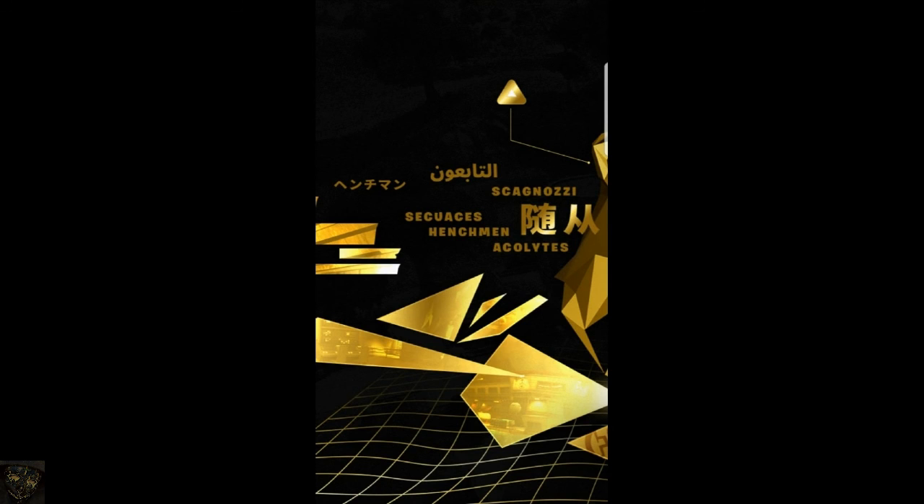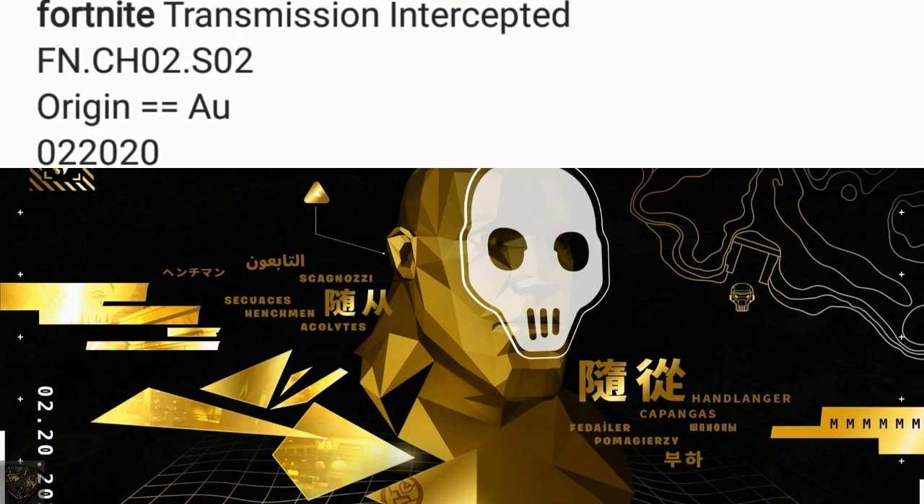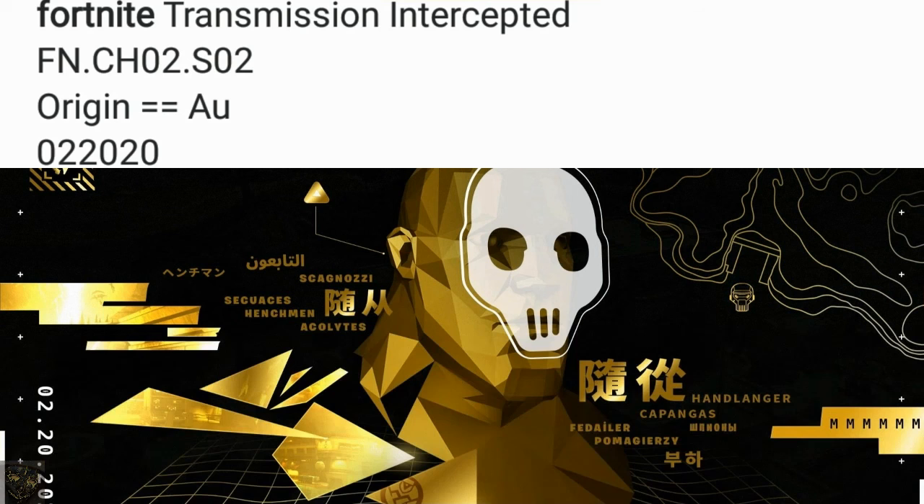There's one more thing I want to go over that has to do with the other video I uploaded earlier. I actually found this image on Facebook — shout out to the people that play on mobile. Some objects on the middle island are turning gold, which actually has to do with this upcoming season. With this teaser image, the 02-2020 is actually the date that this season comes out. But I want to discuss the part above it: Origin equals equals AU. I looked up on the periodic table and AU means gold. So the next season is based around gold, as you can see with all the images in these teaser images. That's actually pretty sick.